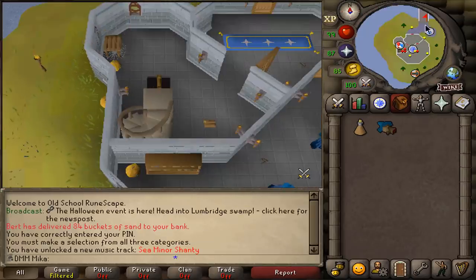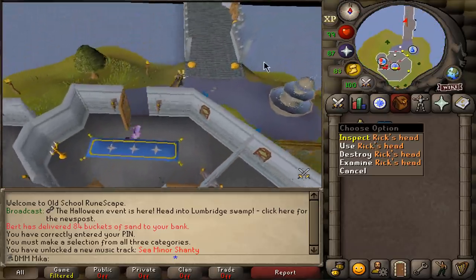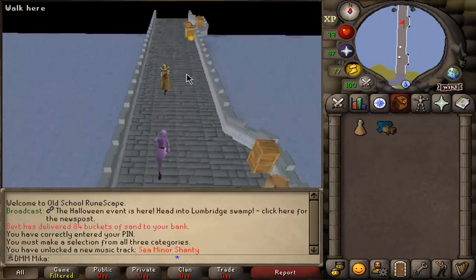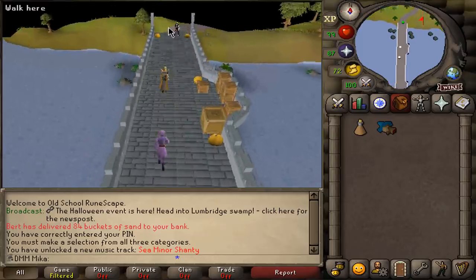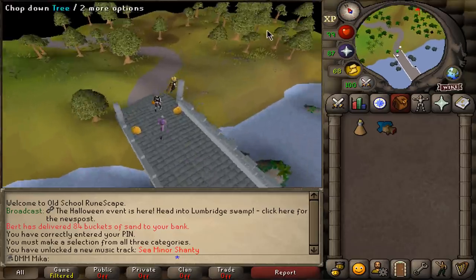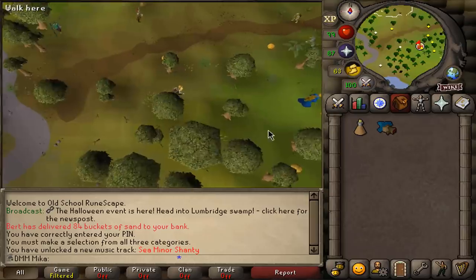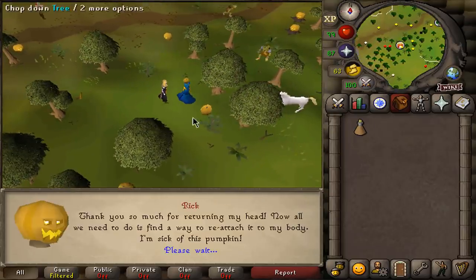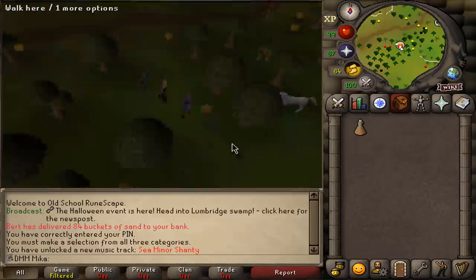And then later on we got to speak to that fella up there. At this point in the quest you should have Rick's head in your inventory, and you also unlocked Sea-miner Shanty, which is very cool. We're just going to run right back and speak to Rick once again between Lumbridge and Draenor. We found his head, so he's very happy with that, but he can't really do anything with it just yet.